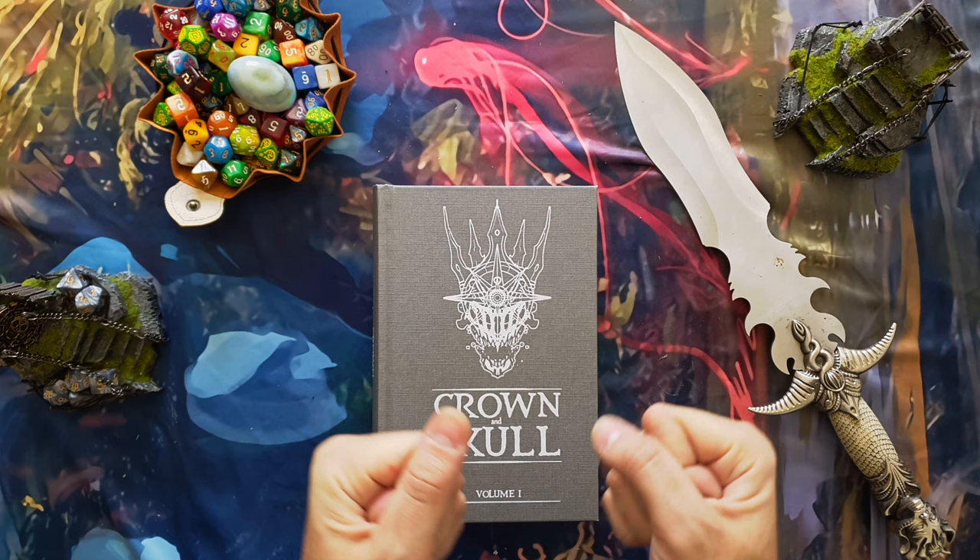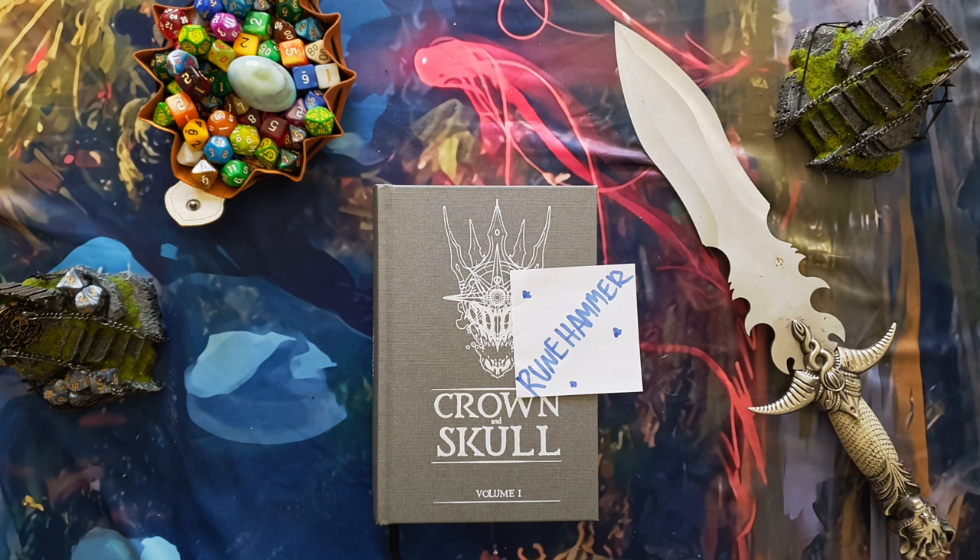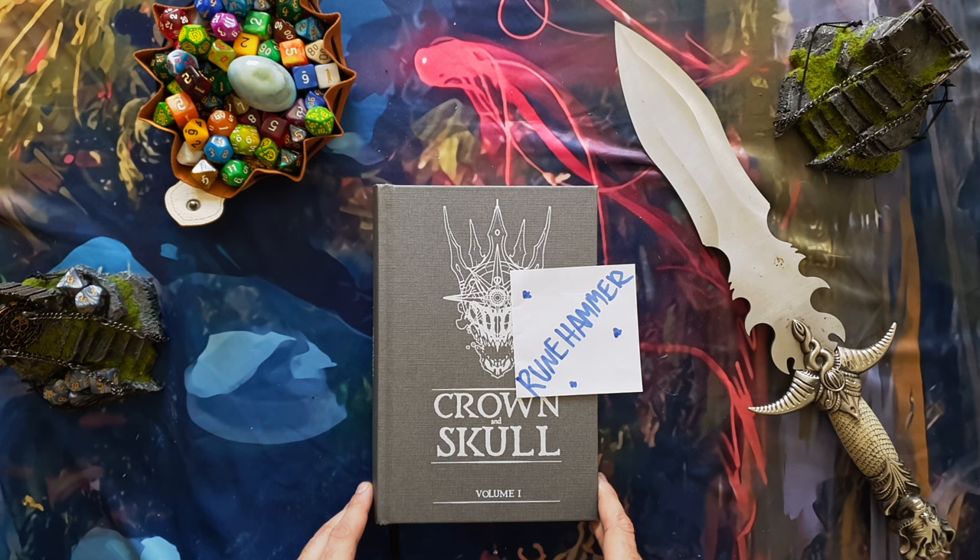So let's start with what is Crown and Skull. It is a tabletop RPG made and published by Runehammer. If you don't know who that is, go and Google Runehammer, or better yet, go and watch all of his stuff on YouTube. He's an amazing guy, known under many names, one of which is Henker Infernell. He's mainly an author — he has a bunch of novels and games, and he's also the author of Index Card RPG. Crown and Skull is his latest work.